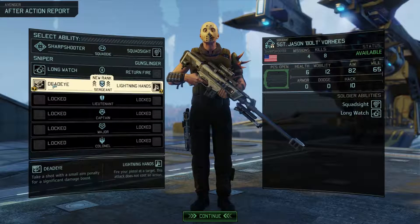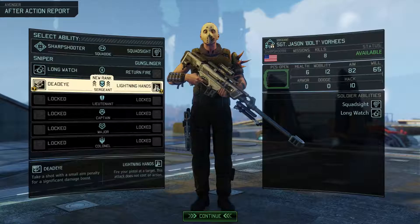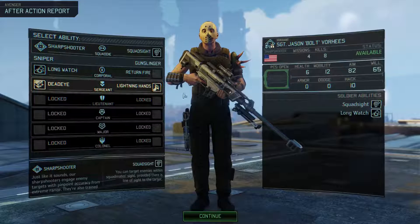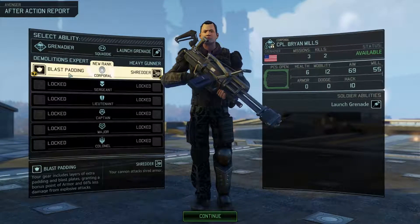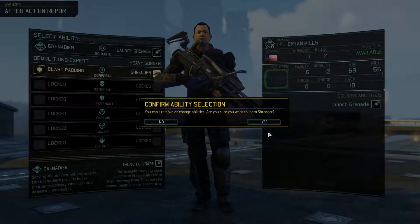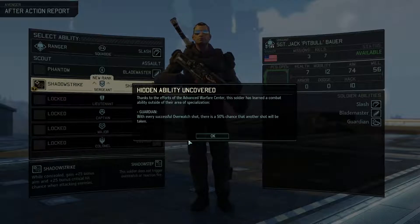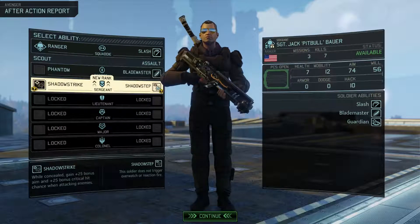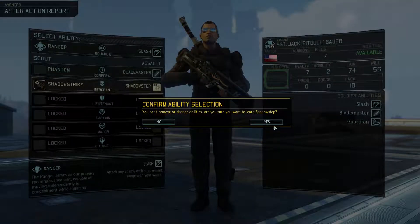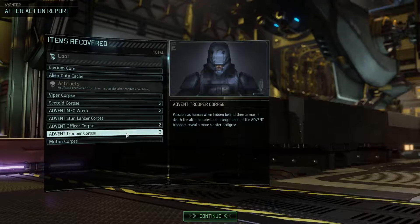You've already got long watch and dead eye. I like lightning hands — we'll give you that one. Mills, I'm gonna give you shredder — shredder is just too handy. Corporal Bauer has got a hidden ability — guardian: with every successful overwatch shot there's a 50/50 chance that another shot will be taken. That's pretty significant. So we're gonna give you shadow step so you don't trigger overwatches.